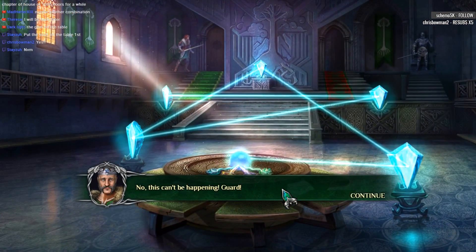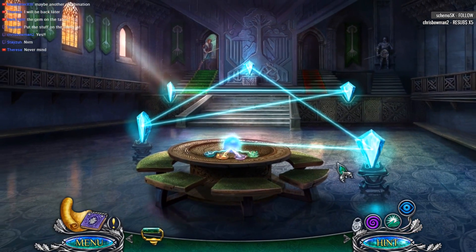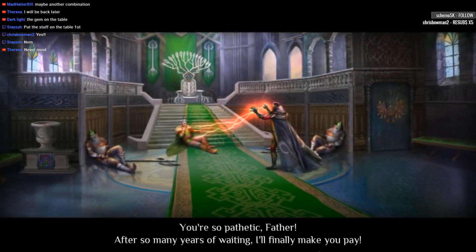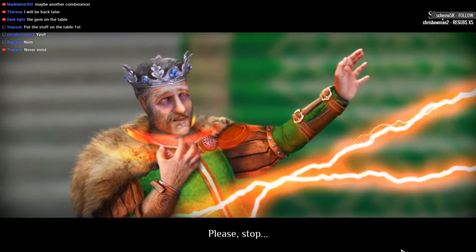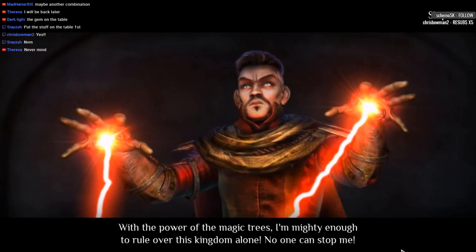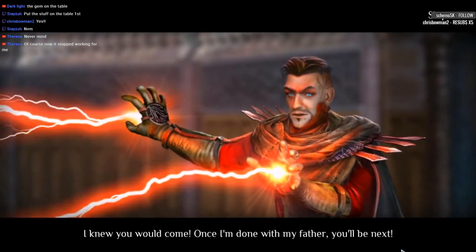I wouldn't even call him a prince. This can't be happening. Guard! Guard what? That's the king's voice. He needs help. Well, get in there — you've got the sword. Run. You're so pathetic, father. After so many years of waiting, I'll finally make you pay. Please. Stop. Stop? I've only just begun. With the power of the magic trees, I'm mighty enough to rule over this kingdom alone. No one can stop me. I knew you would come. What?